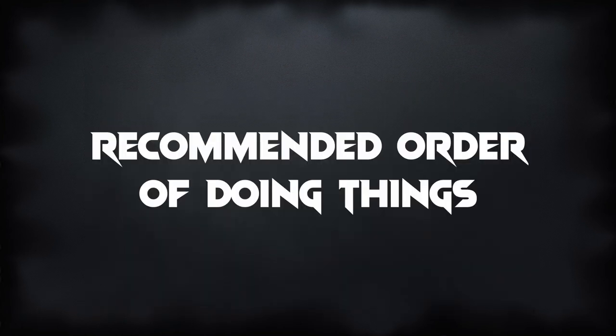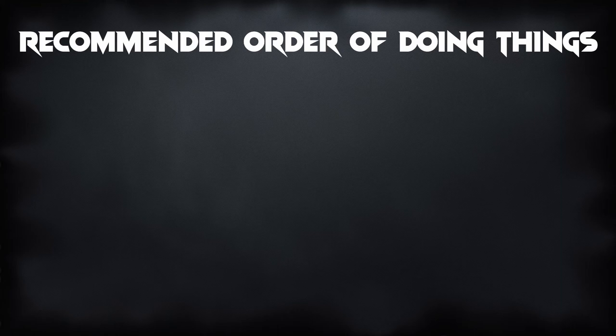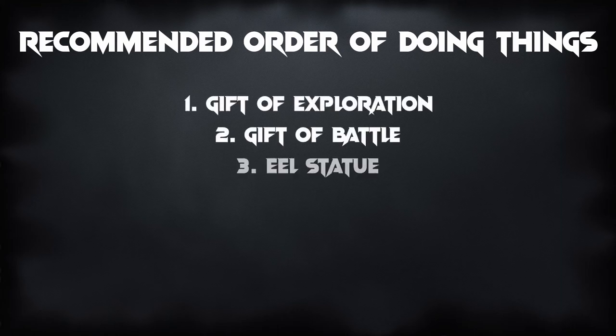To make crafting this legendary as fun as possible while saving gold, I recommend this order. First, focus on the Gift of Exploration, the Gift of Battle, and the Eel Statue. I recommend starting with map exploration while doing daily PvP and World vs. World achievements, which reward potions that progress your reward tracks. Make sure you have the Gift of Battle Reward Track selected in World vs. World and the Sorrows Embrace Dungeon Reward Track selected in PvP. Doing things this way, you should finish the Gift of Battle and Eel Statue before finishing the Gift of Exploration, and you'll collect many useful materials along the way including Mystic Clovers, Obsidian Shards, Tier 6 Materials, and Globs of Ectoplasm.